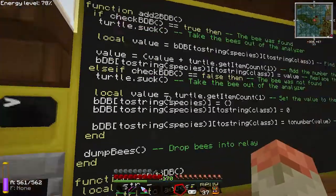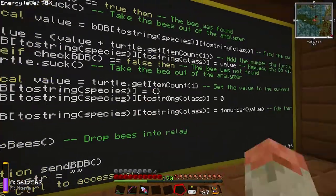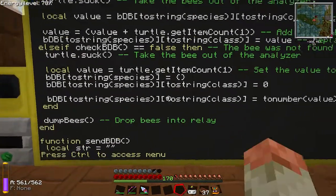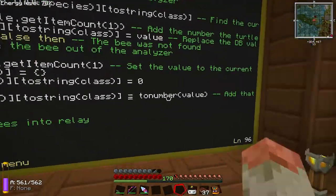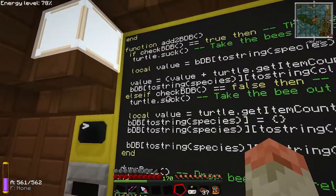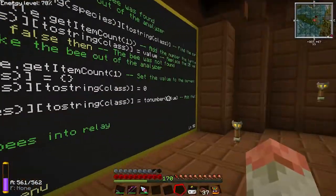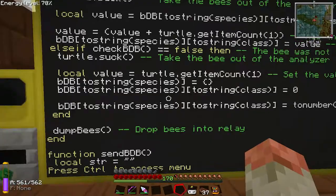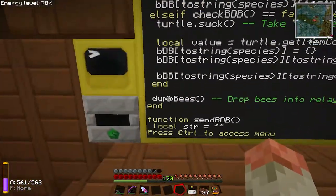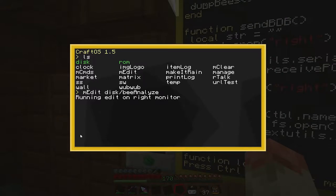Now that those two lines establish the two-dimensional table hierarchy, I set bdb[species][class] equals tonumber(value), where value is just the item count the turtle found — since the bee wasn't in the database, we just take what the turtle has. Then at the end, whether it did one path or the other, it turns around and dumps the bee into the relay so it'll send it on its way.